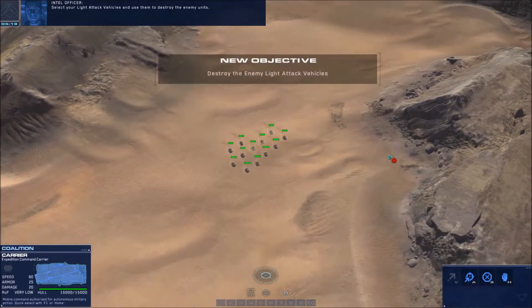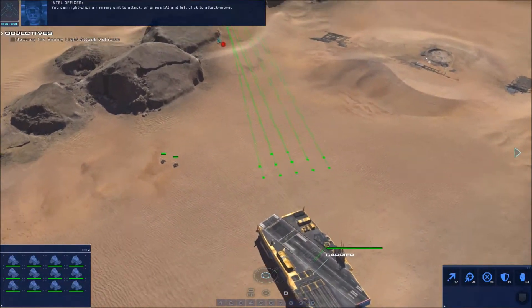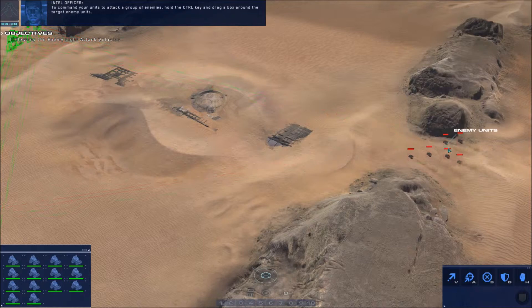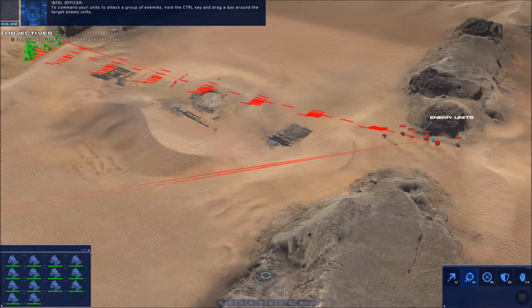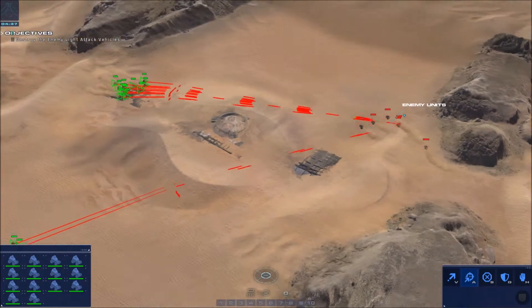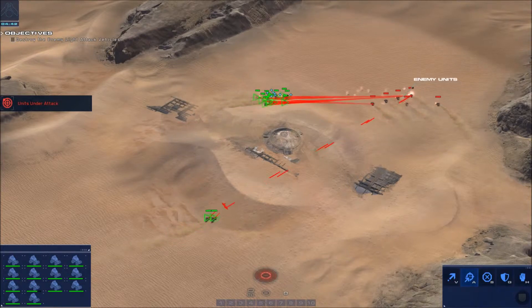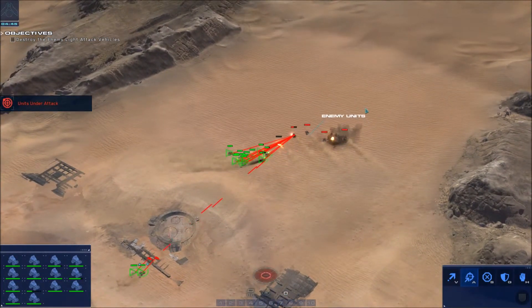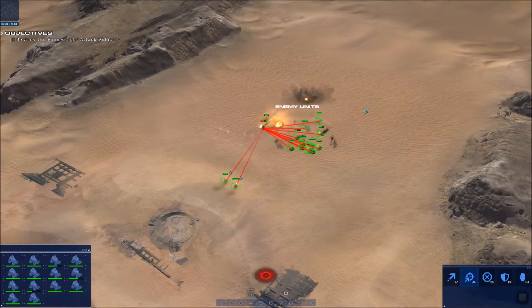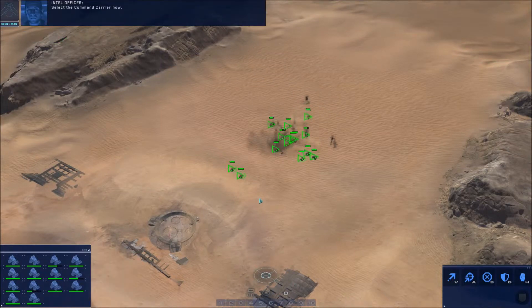Select your light attack vehicles and use them to destroy the enemy units. You can right click an enemy unit to attack, or press A and left click to attack move. To command your units to attack a group of enemies, hold the control key and drag a box around the target enemy units. Here they come! Alright, there we go — win! Oh, some of my units got destroyed.